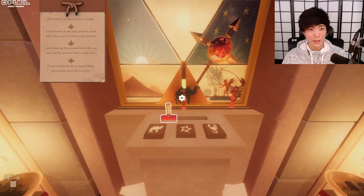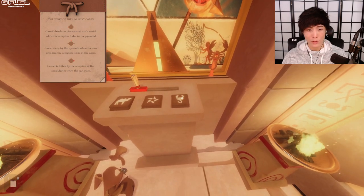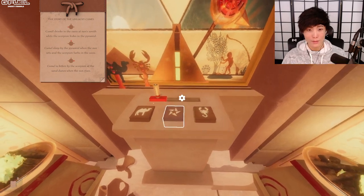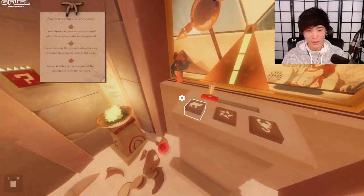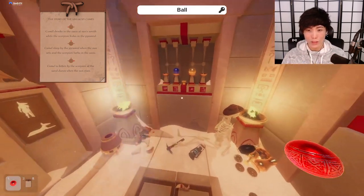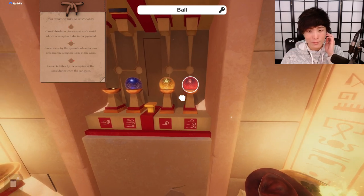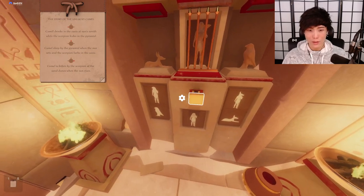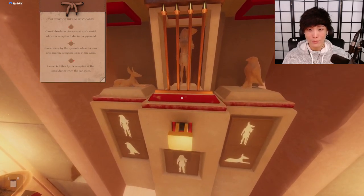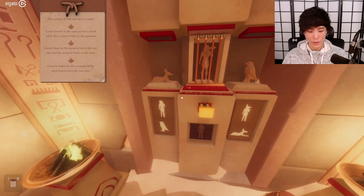There we go — camel is bitten by the scorpion, sand dune, everything goes left. There we go. All right, another ball — that's pretty easy so far. The only problem is I don't know what order they go in. We'll get to it when we get to it, I'm sure. Okay, we haven't done this yet.